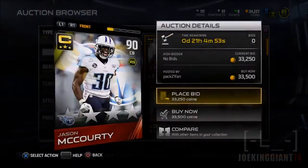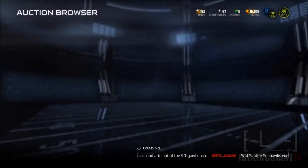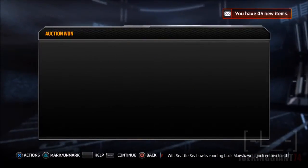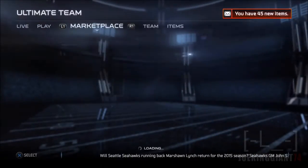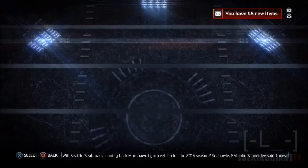Every single season before this one I've been starting cornerbacks who are under 84 overall, and yes, I have won Madden Ultimate Team Super Bowls with those cornerbacks — surprisingly, which is just amazing. I think I've proved this several times.